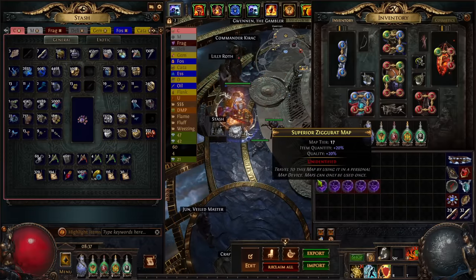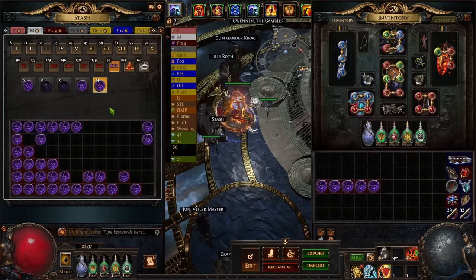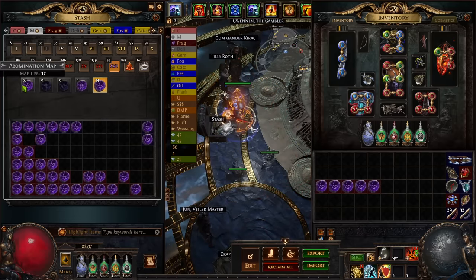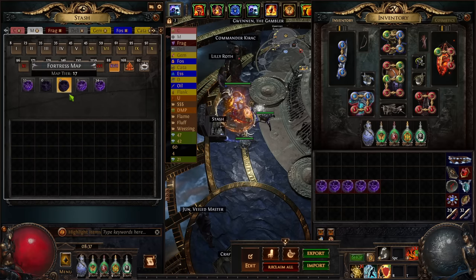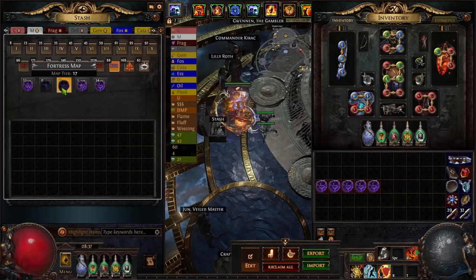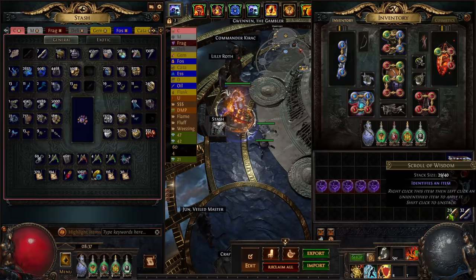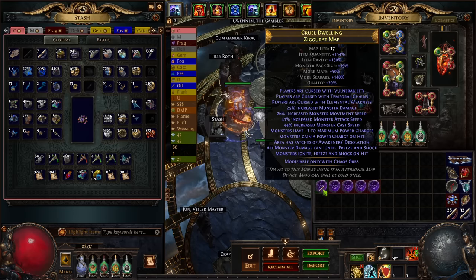I'm running Ziggurat and mainly Abomination — not for any specific reason other than the maps I run, Jungle Valley and Toxic Sewers, drop Ziggurat and Abomination. From what people say, I believe Fortress is the easiest, but I've never attempted it because I've never dropped it and I'm too lazy to trade. Let's talk about map mods.